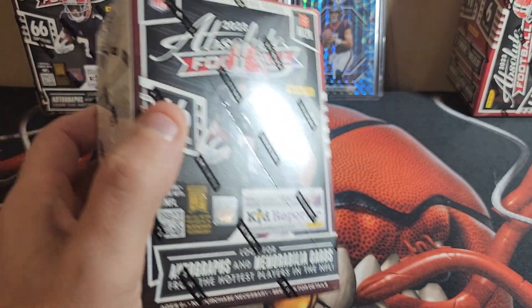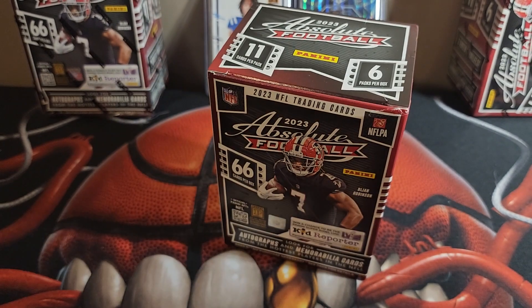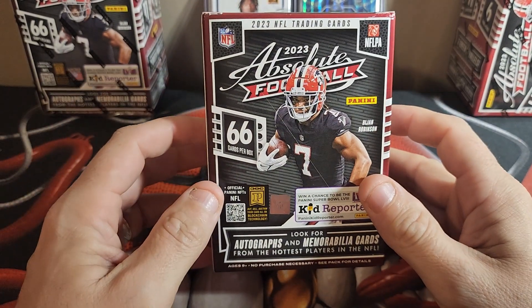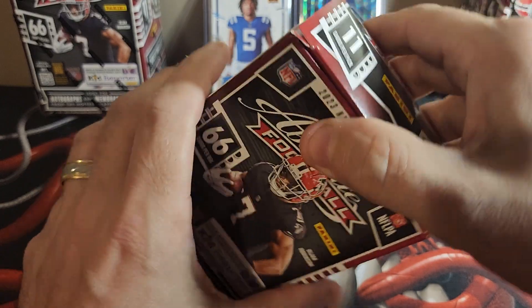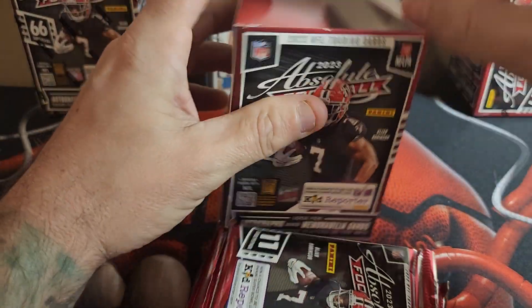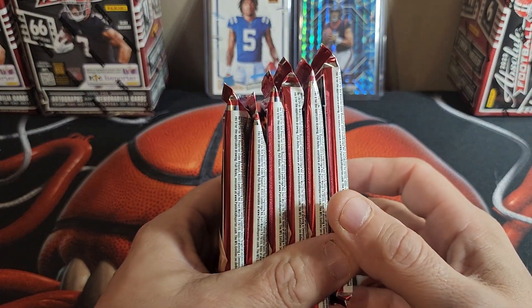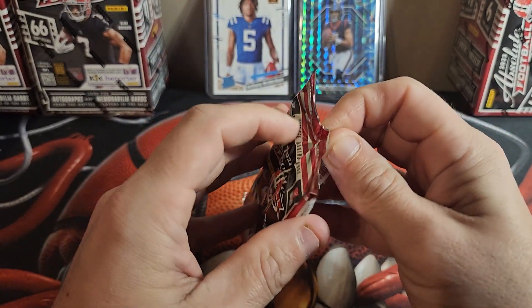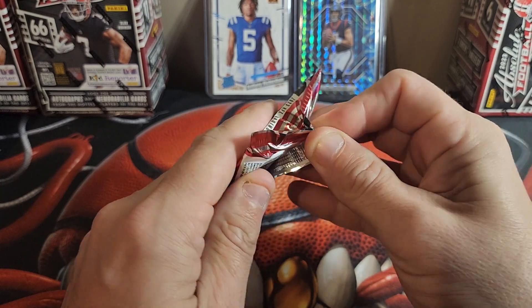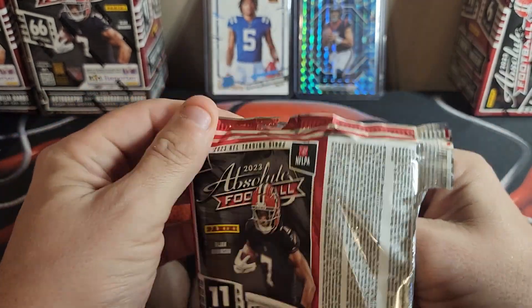That's the first time I've seen it at Walmart — at least my Walmart. I'm sure it's been at other Walmarts. We've got six packs. We can't start the backpack — we've got to start the front pack. It says to look for autographs and memorabilia cards from the hottest players in the NFL, so we'll look. Hopefully we snag some of those.